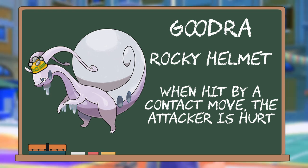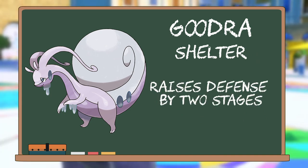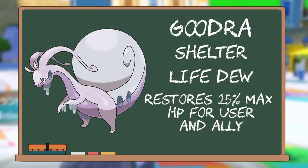Goodra can boost its defenses even further by using Shelter, which increases its Defense stat by 2 stages, effectively doubling its Defense stat to take even less damage. And if it starts to get low on HP, it can use Life Dew, which heals not only Goodra itself, but also the partner Pokémon next to it.